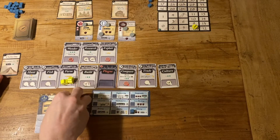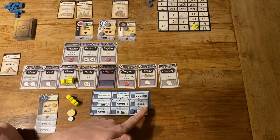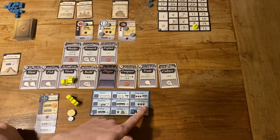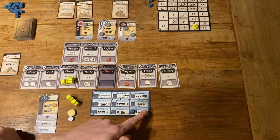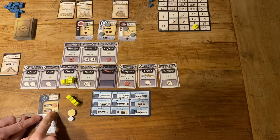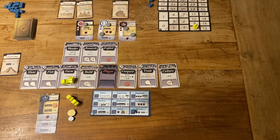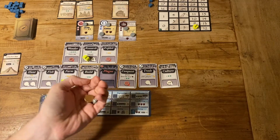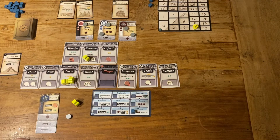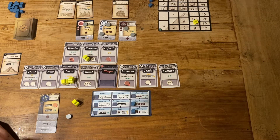I've got three coins and we're up to eight points. I think if I research iron working, that's going to give me a huge amount of military strength — six total. That'll be enough to conquest probably as much as I want. I'll pay three for it — normally four, but the legacy ability reduces it. I gain a point up to nine and gain a technology, placing it on iron working. France is getting real weaponized real quick.